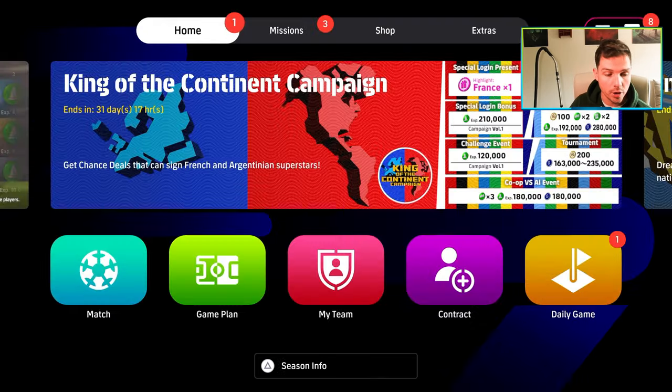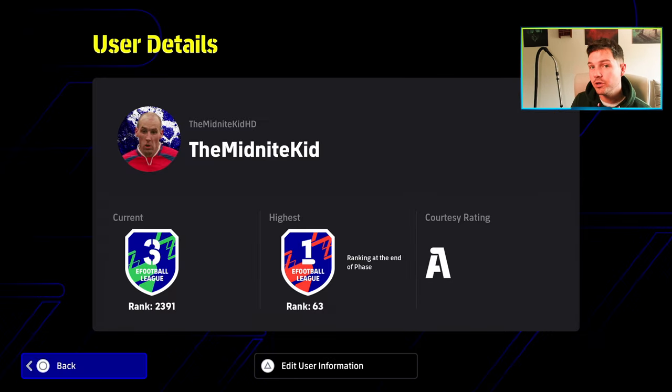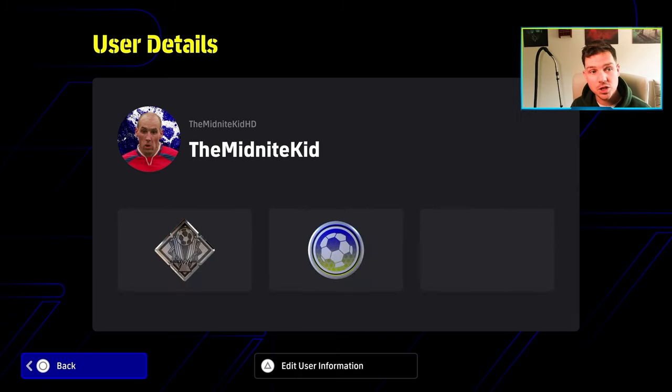If you remember what divisions looked like before, this is what your division rank profile used to look like. So if you played somebody and thought, that guy was pretty good, you could check his profile and see he was top 63 in the world, or top 1000, or Division 3. That has now been replaced with a badge overview. We'll have a look at a couple of guys, including rank 1.